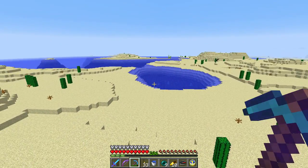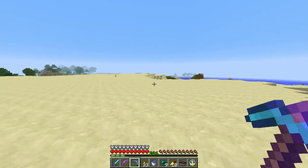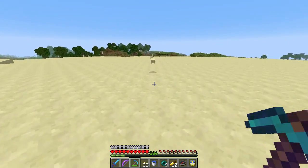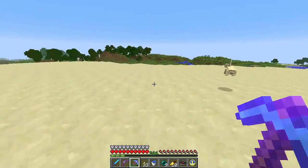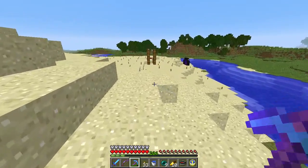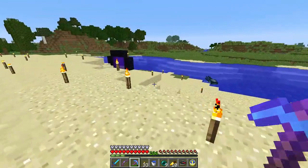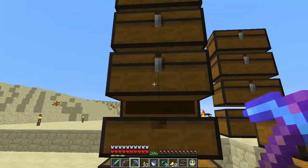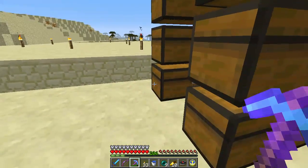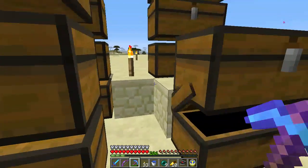Look — desert squid! So yeah, this is where I'm gathering resources. Hello Mr. Bunny! Some lag there, I don't know why we're having network issues. Anyway, these chests are all filling up with sandstone, and the squid's a little lost. It seems like I've got a lot of chests of sandstone here — 1, 2, 3, 4, 5, 6, 7, 8.